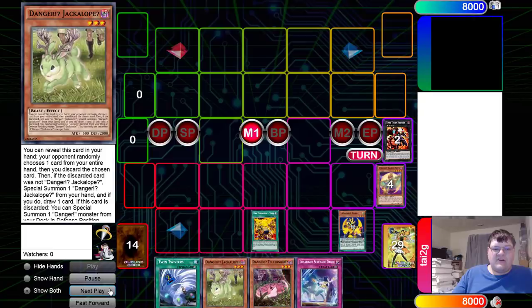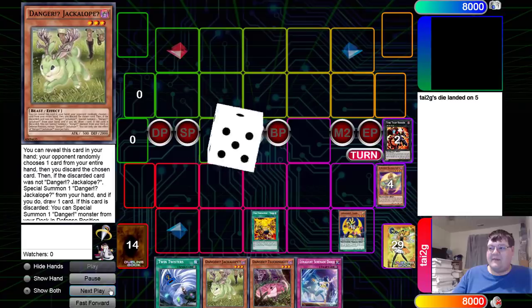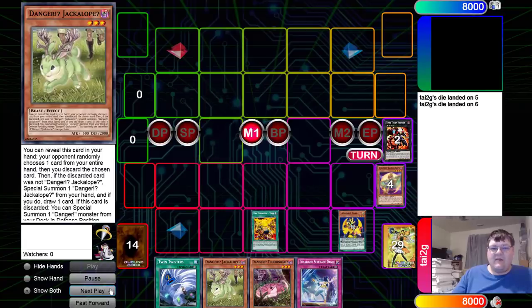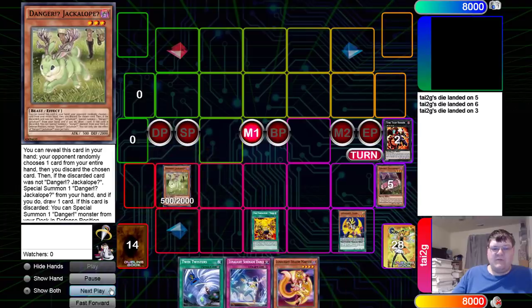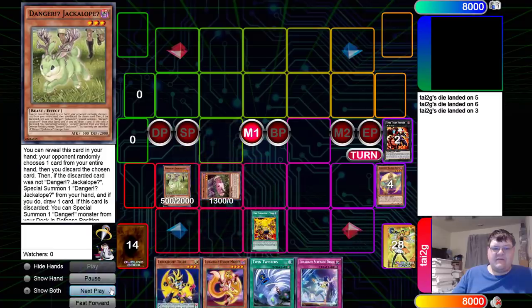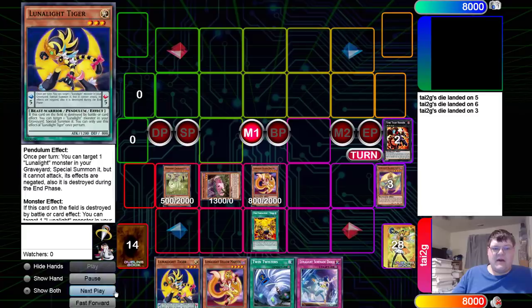Now we're going to go ahead and reveal the Jack. Jack is going to have to re-roll a couple times — the downside to playing yourself. Discarding the Suchi, get the Jack to draw, get the Jack established, get the free bounce back. Yellow Martin coming on back.